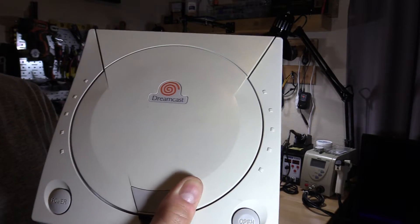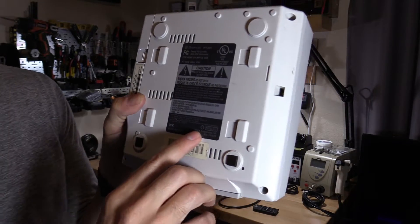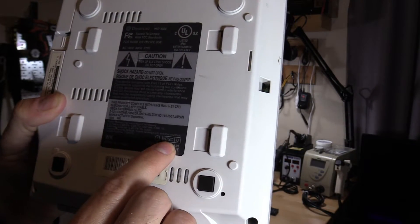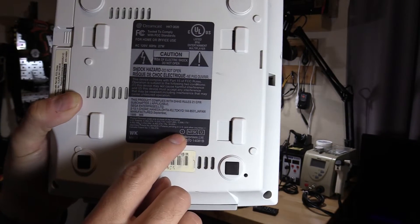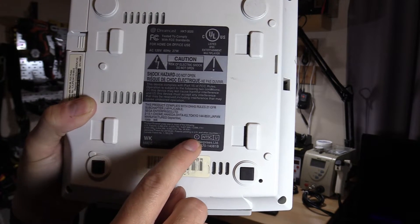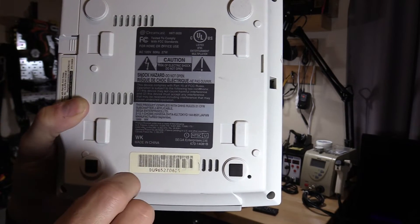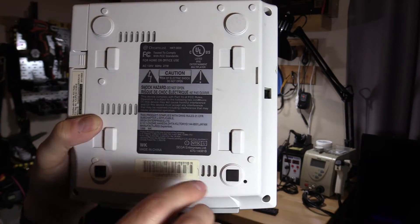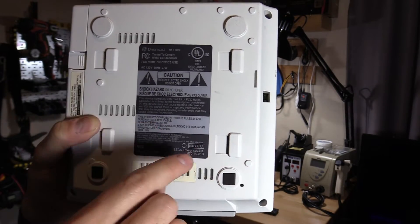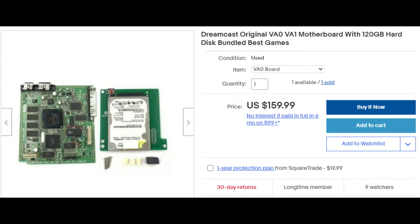The listing said it has no power and does not read discs — which of course it does not read a disc because there's no power. If you want to know if yours can be modded, look for 'NTSC' with the letter 'U', which means United States version. If it has a version one or zero, those can be modded. If it has a two, that cannot be modded as of today. Version zero requires the USB mod, while version one supports the SD card reader kit mod.